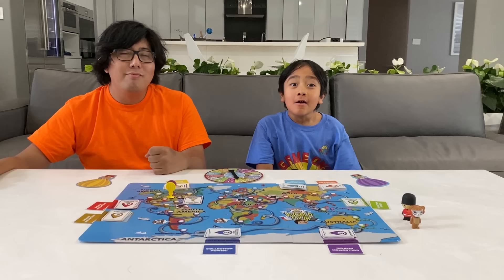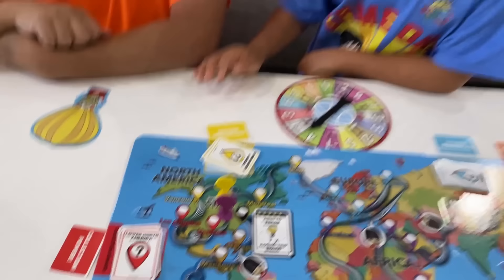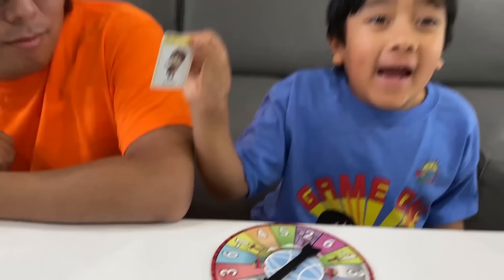Okay, now let's play. First, I'm going to spin the wheel. I got number four on the hot air balloon, so I go up four spaces — one, two, three, four — Montreal. Since Montreal is in the Upper North America spot, I get to draw one of the cards. And it's Canada Ryan with two stars.